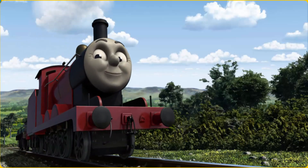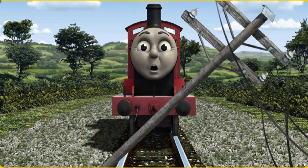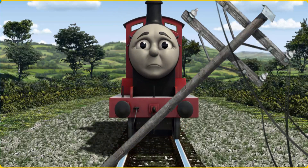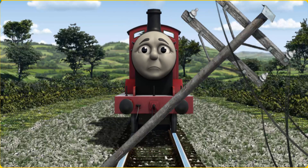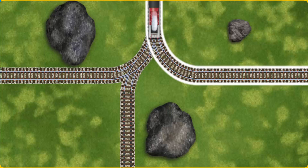Huffing and puffing, James set out for Whiff's waste dump. Suddenly, the tracks were blocked. James had to stop. He would have to go another way. Show James the track that goes nearest to the smallest rock.